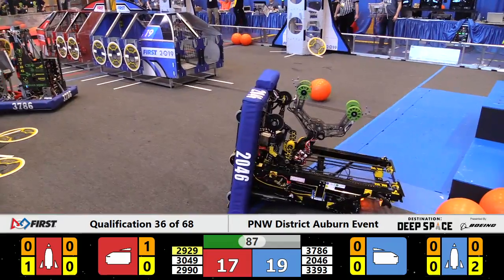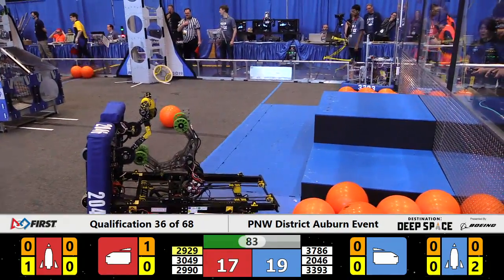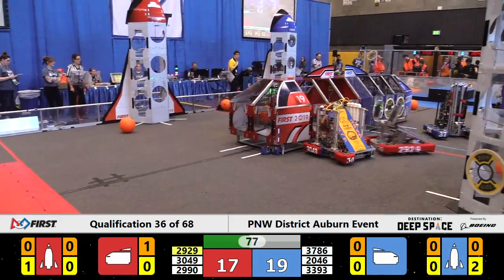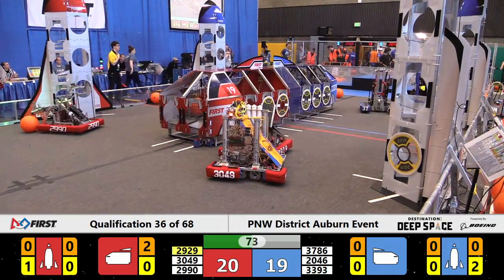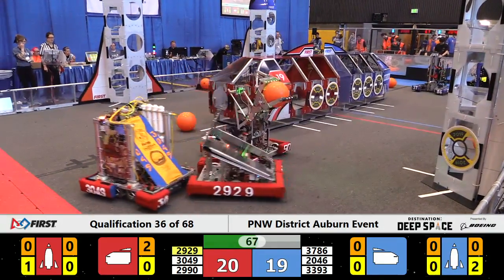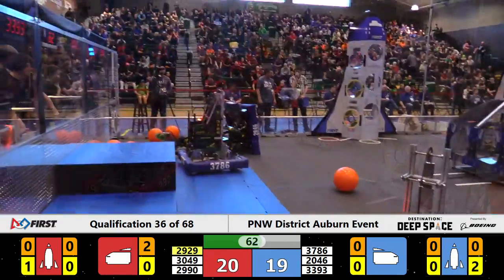Up and down and over on its back is bare metal. Not quite sure how that happened — didn't have an angle of it at the time. But bare metal, our number one machine today, is on its back and down. Hopefully that machine's going to be okay. 3049 not moving, 2929 pushing their Alliance partner out of the way. Hotwire, 2990 — we need to do some scoring for the Red Alliance.